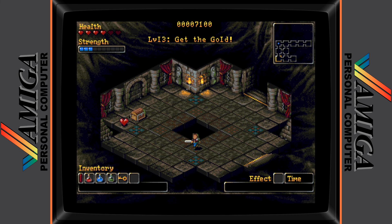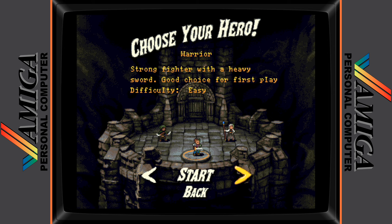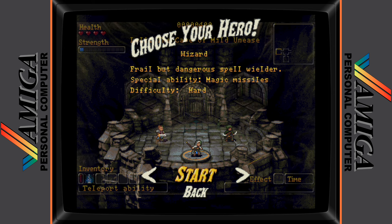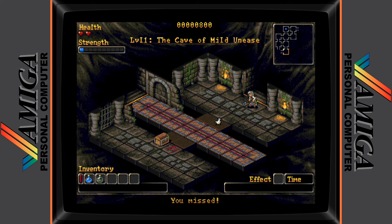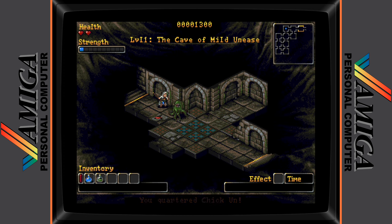Hearts can also be collected that will restore your health to full. Roguecraft offers the choice of three different playable characters, with the warrior being the easiest to play as he has the most initial health points, the rogue having the ability to use teleport spells, and the wizard being the hardest difficulty with the least initial health points but with the ability to fire off magic missiles.